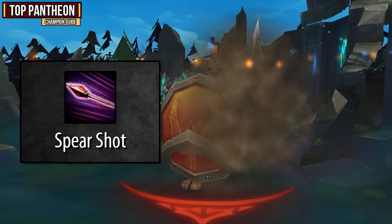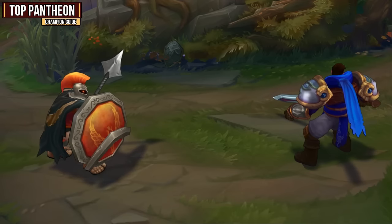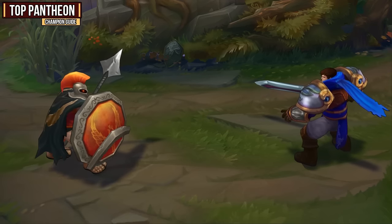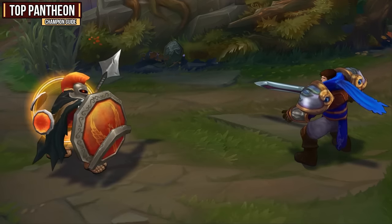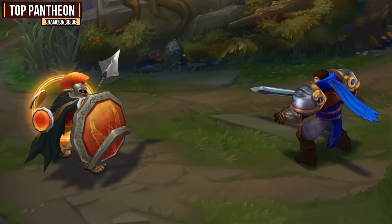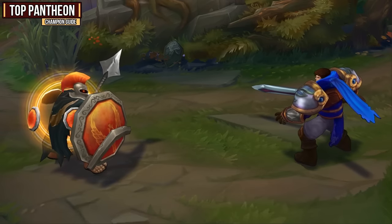Pantheon's Q ability is called Spear Shot and this is your primary way of harassing your opponent. It has a whopping 140% bonus AD ratio and a cooldown of only four seconds. Basically you're going to want to hit the enemy champion with this ability whenever you can. Focus on last hitting the creeps with your auto attacks and in between them, make sure you throw this spear onto the enemy champion. Against the majority of champions, you're going to be able to zone them from the minions with just this ability. Position yourself rather forward and as soon as the enemy moves towards them, hit them with the spear. Rinse and repeat until your enemy drops dead.